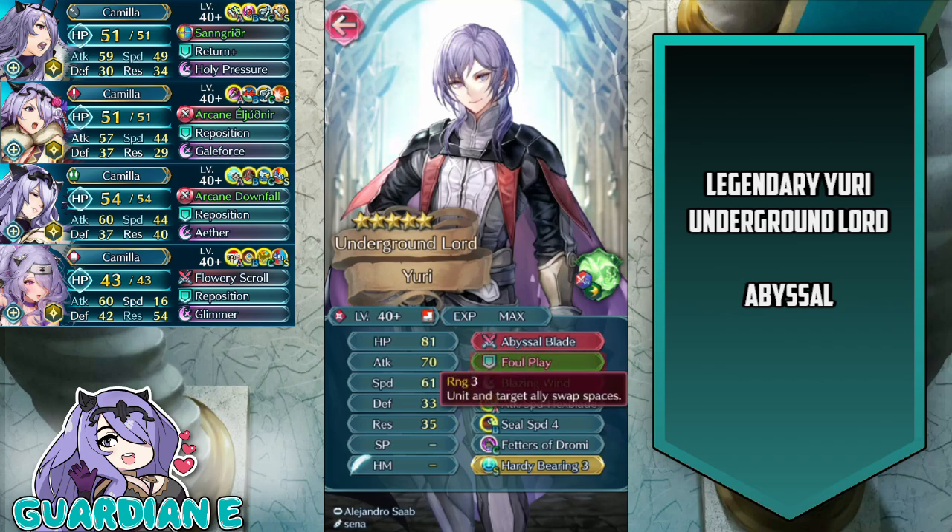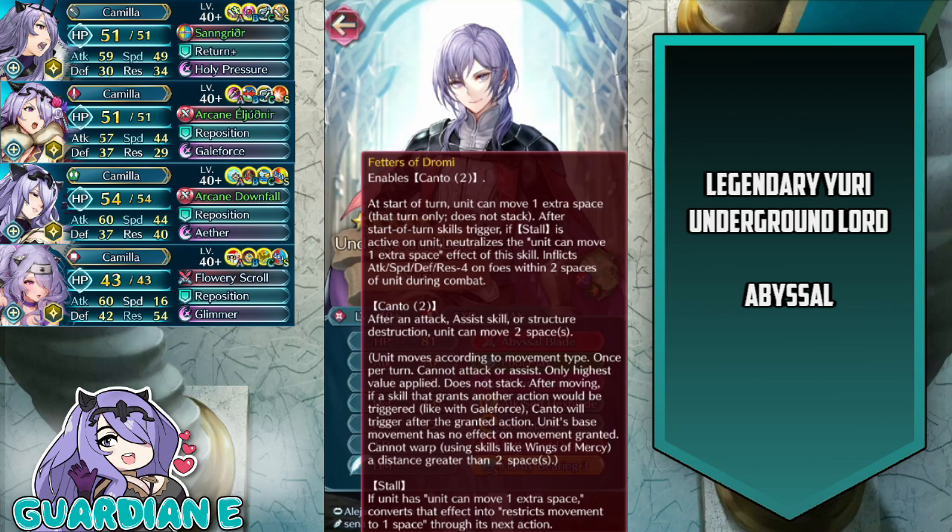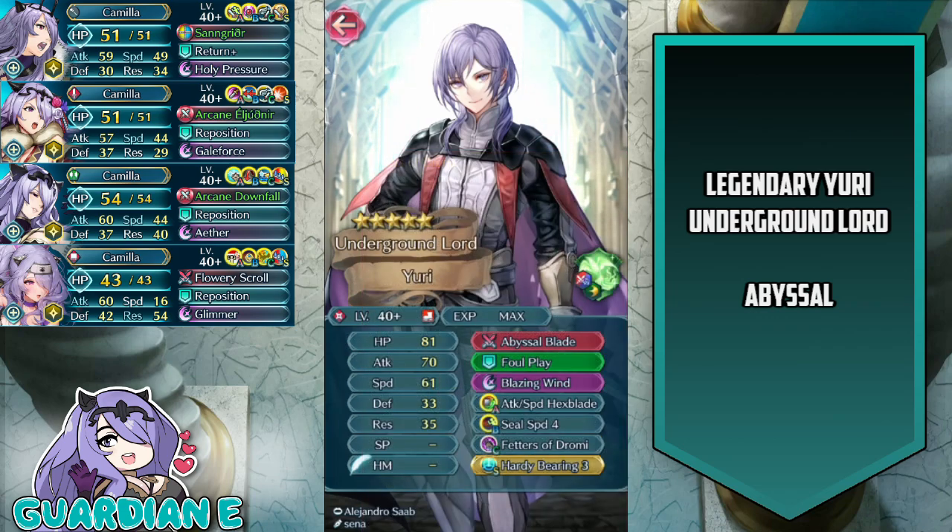His combination of Foul Play, which allows him to swap with an ally from range, and Fetters of Dromy gives him a built-in Kanto 2. That combination, in addition to the extra movement tile that Fetters of Dromy grants him as an infantry unit — at the start of the turn he gets a self-activated ability to move an additional tile — along with Foul Play leads to a lot of movement shenanigans that allow him to shoot in and out, have hit-and-run tactics, tactically move an ally out of danger range, and then also move himself out of danger range.